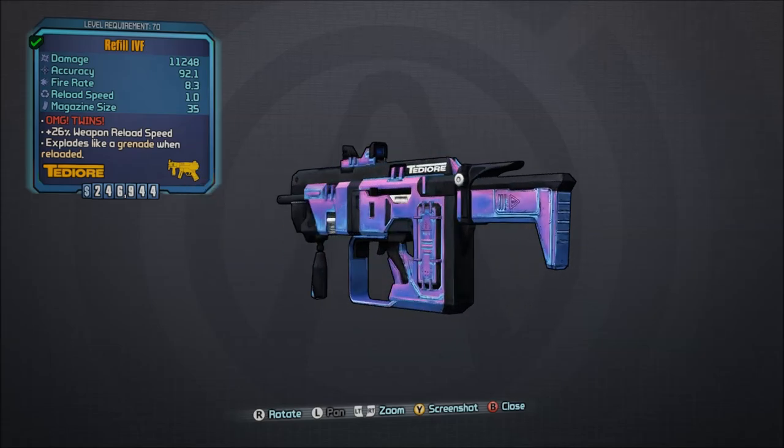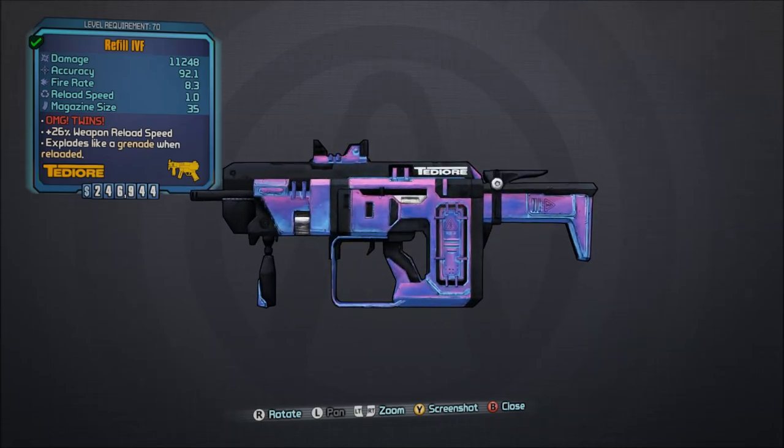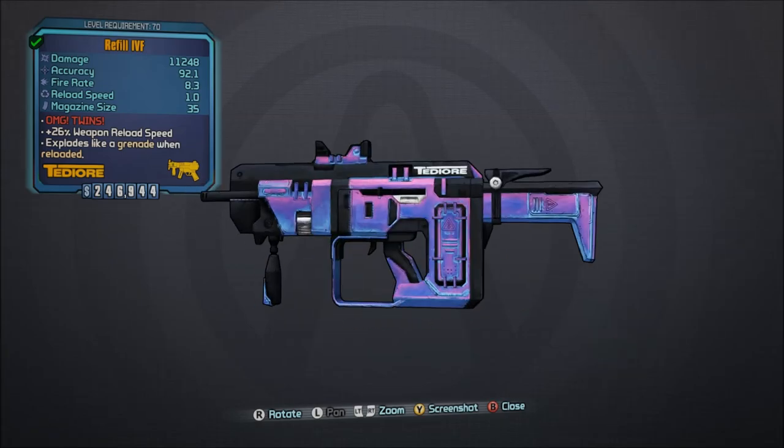Number 6, the IVF. I'm just going to go ahead and explain this gun in four words and then move on to the next weapon in this countdown: awful name, amazing results.